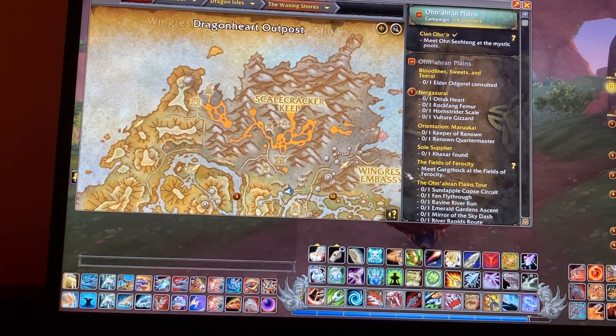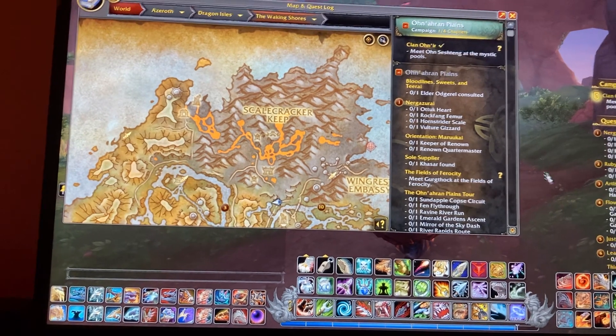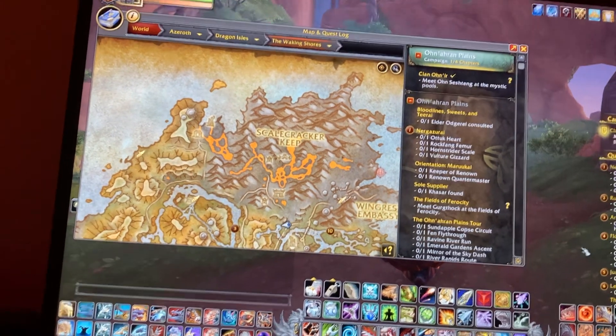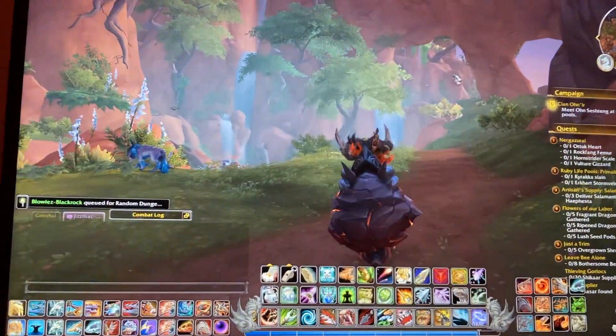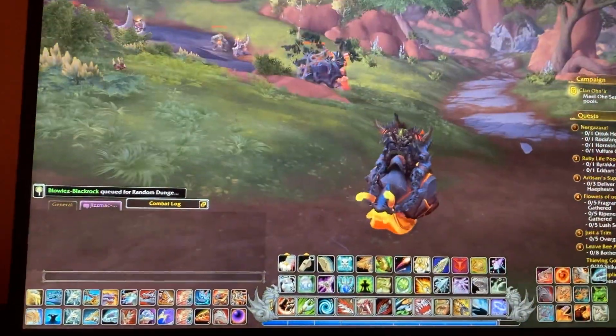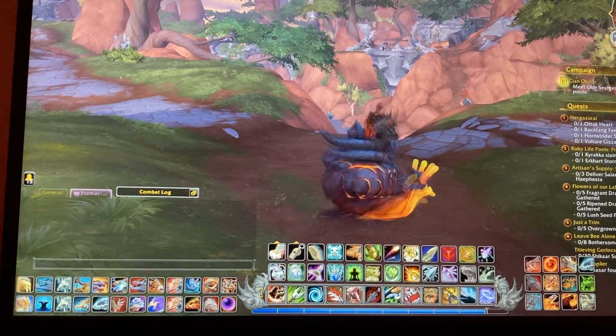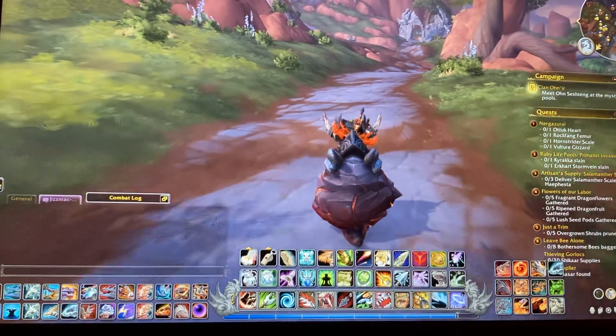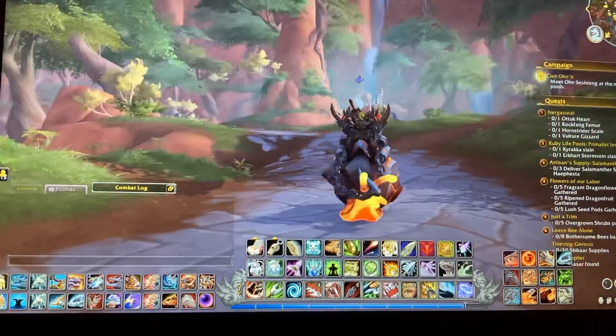There'll be a snail, and you go in there and click on it, and it'll channel for about 15 to 20 seconds. Your shell will be turned to a lava shell and you'll instantly get the mount in your journal. This is definitely one of the easiest mounts, if not the easiest mount, to get in Dragonflight, and it's pretty cool.